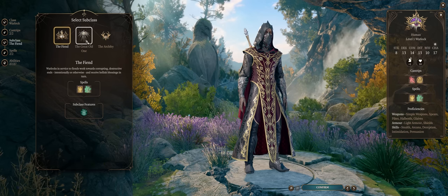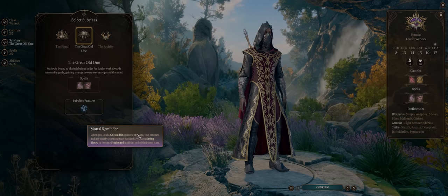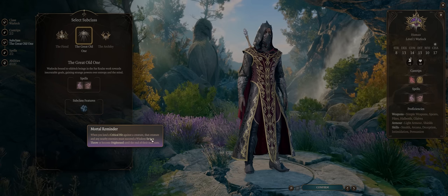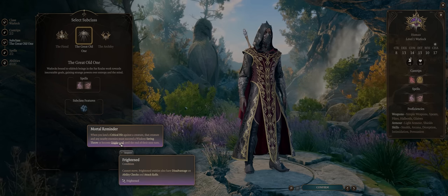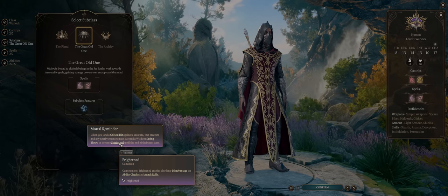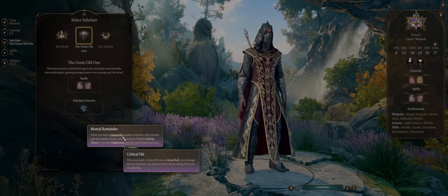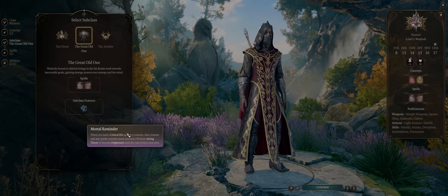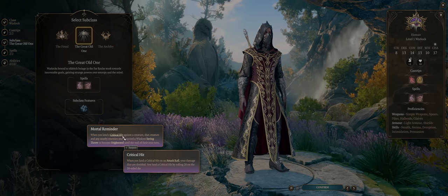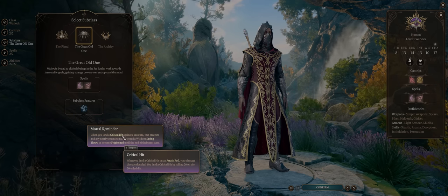The Great Old One can have a decent ability too: whenever you land a critical hit on a creature, it and nearby enemies have to make a Wisdom saving throw or become Frightened until the start of their next turn. Frightened is quite useful to prevent enemies from moving, while also applying disadvantage on ability and attack rolls. The problem is it's tied to critical hits, and for a lot of the game — around 50% of it — you won't be getting that many critical hits. However, later as you start stacking critical-boosting gear, Mortal Reminder can be quite handy.